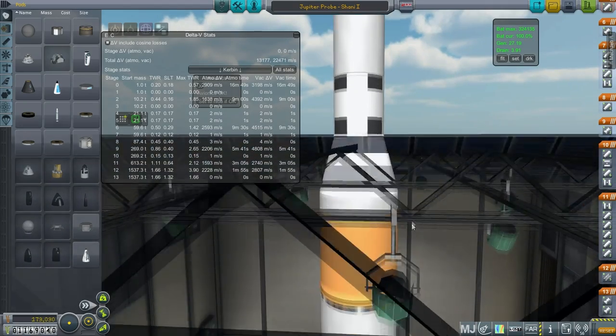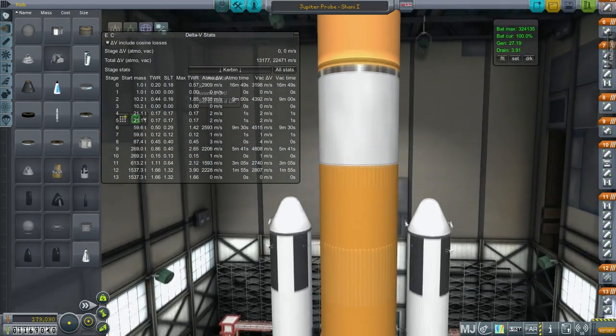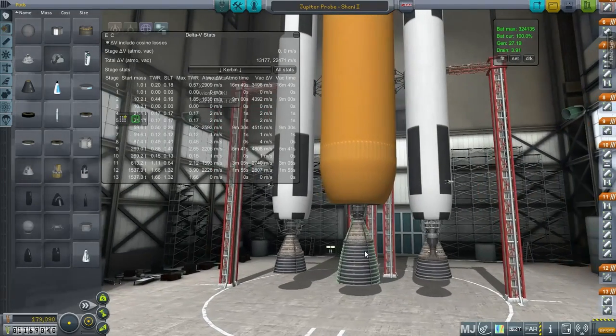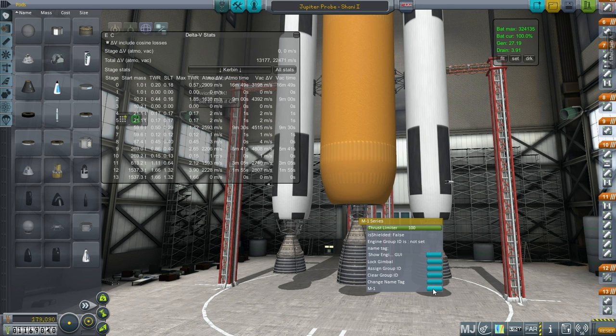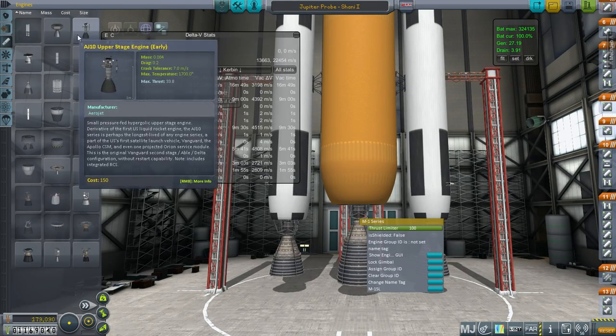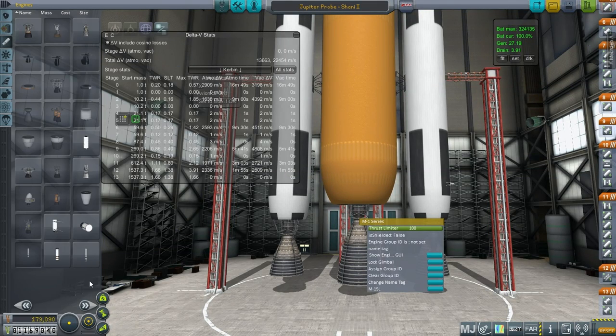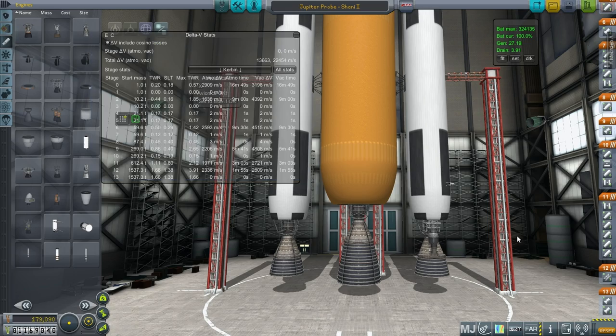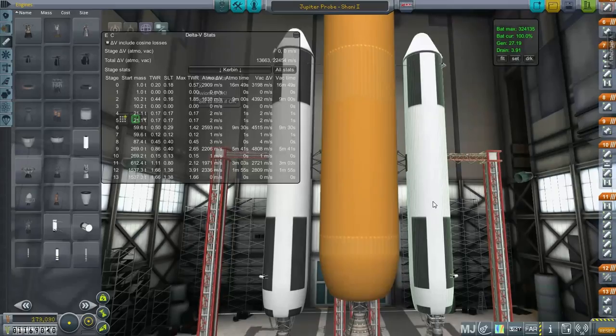My goal was to maximize delta-V as much as possible, with lots of differences from previous rockets. In particular, we have the M1 here — actually that should be M1SL, sea level — because the regular M1 only has 250 sea-level ISP, and that's the same for the others. It's only the M1SL that has 310. So we need that 310 ISP if we're going to fire it on launch.